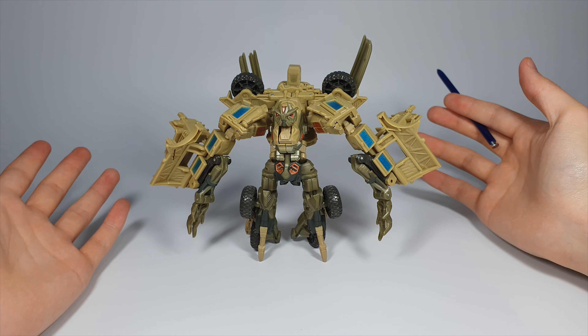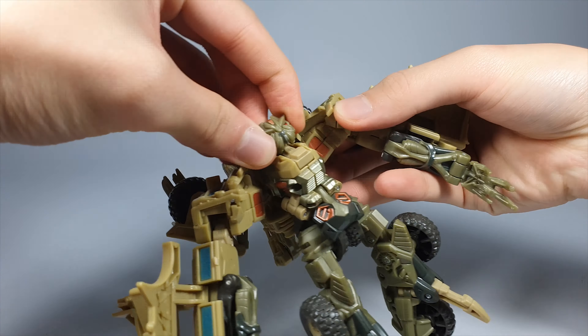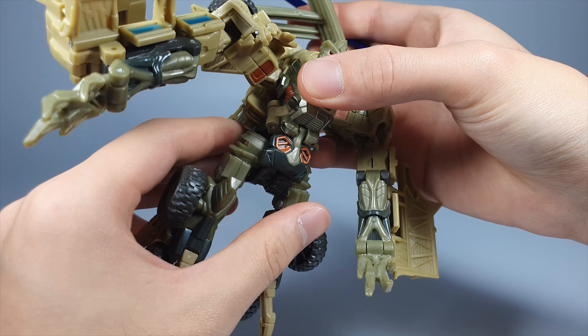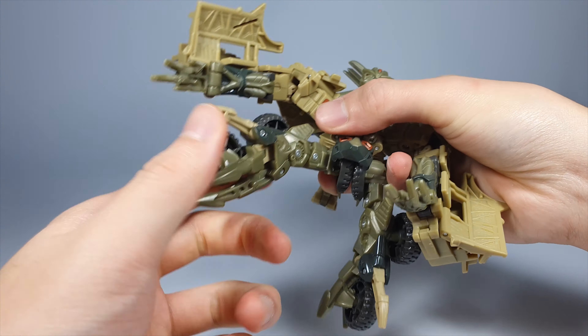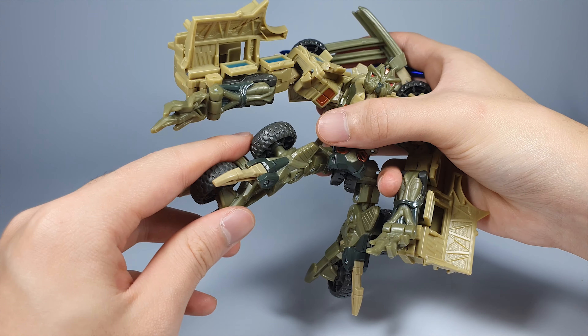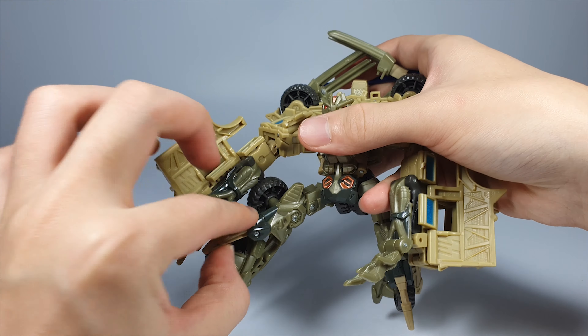Articulation-wise, the head is on a ball joint so it has quite good movement. You can pull the shoulders up and down and also rotate them. You can elongate the arm and the wrist can move due to transformation. There's no waist articulation, but there's ball-jointed legs, rotation at the thigh, 90-degree bend at the knee, and some ankle movement, though it doesn't work particularly well. He also has some movement for his feet or toes.